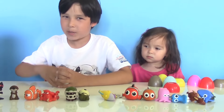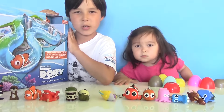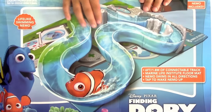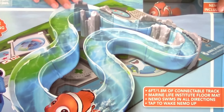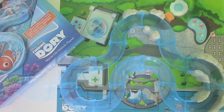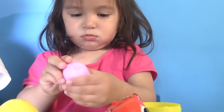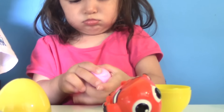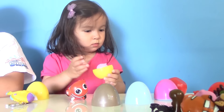So here are our figures, but that's not all. Because we're still going to show you this Finding Dory playset. This playset comes with a very cool aquarium track, a Nemo toy, and a Sea Life floor mat. Let's get the parts out and build our Sea Life park. Meanwhile, let's see what my sister is doing — looks like she's playing with the toys and surprise eggs. Maybe she's trying to hide them again to open for later.